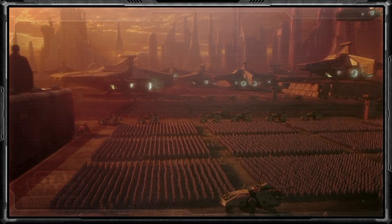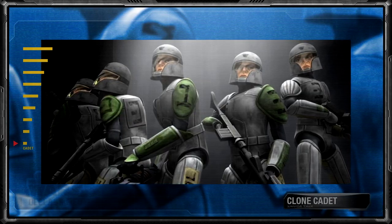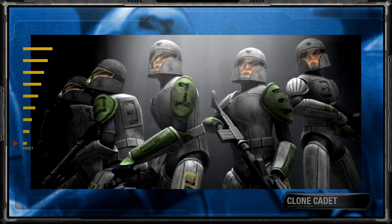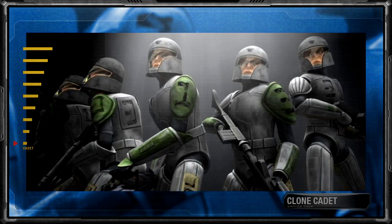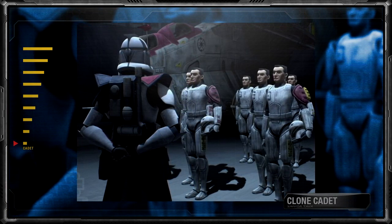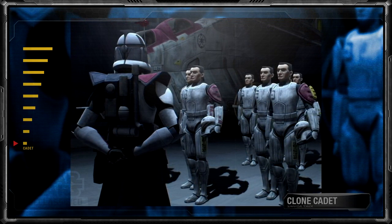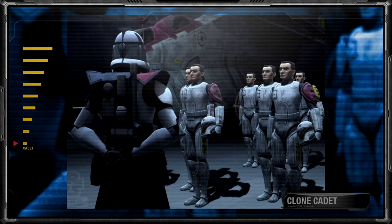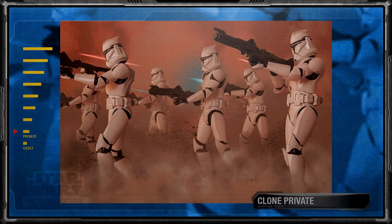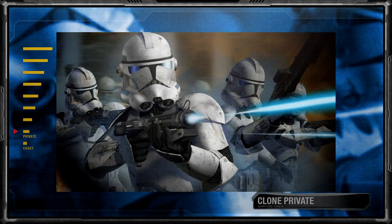The final clone army ranking system then became as follows. Starting as clone cadets, these were clones that trained on Kamino with the sole purpose of completing their intensive combat training. Clone cadets who had reached maturity were organized into squads such as Domino or Bravo Squad, remaining until they graduated and were brought into active duty. Clone privates made up the majority of the Republic's fighting force, and because of this, usually took the most casualties in battle.